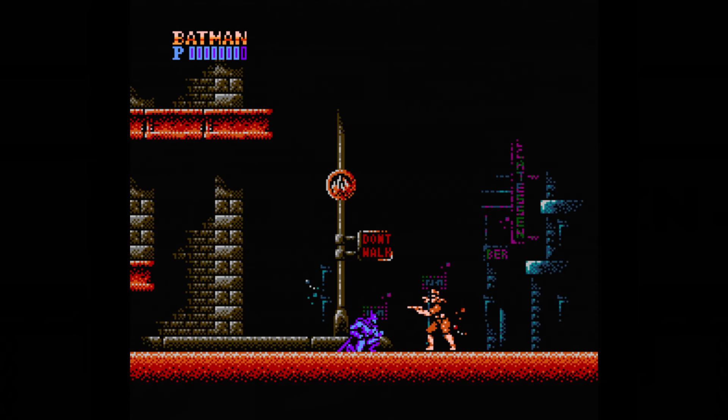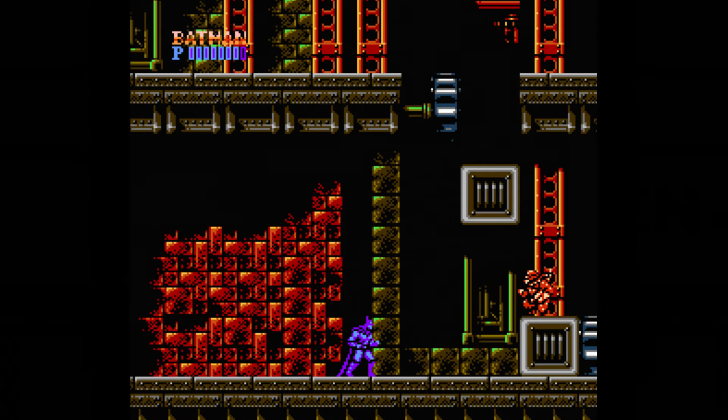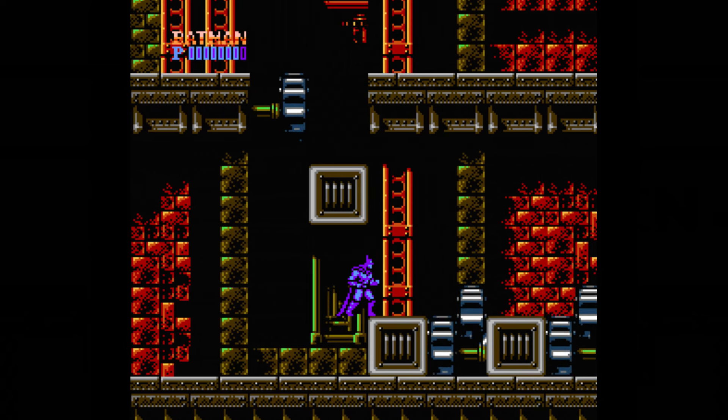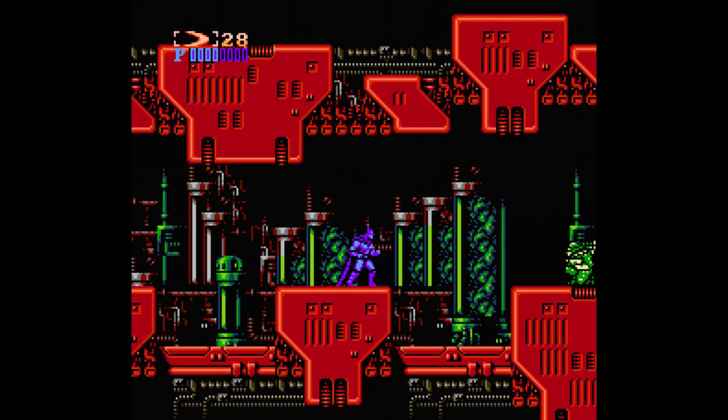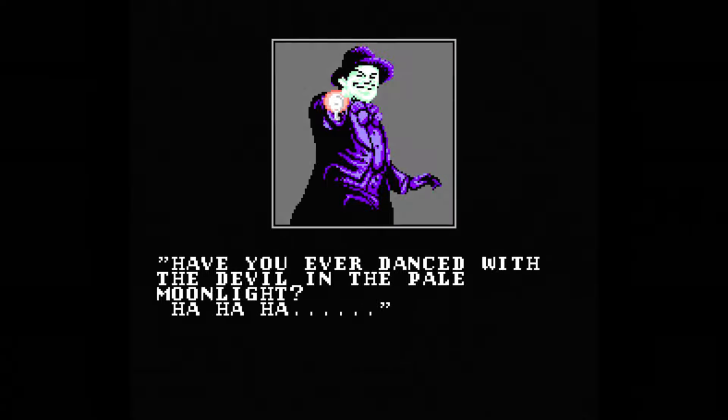The stages take place in areas of the movie as well, like Gotham City, the chemical plant, and the final showdown in the cathedral, although they throw in some random ones like the laboratory. There are also short cutscenes in between stages. Although they don't provide a whole lot of context most of the time, it's still cool to see, especially if you're a fan of the movie.